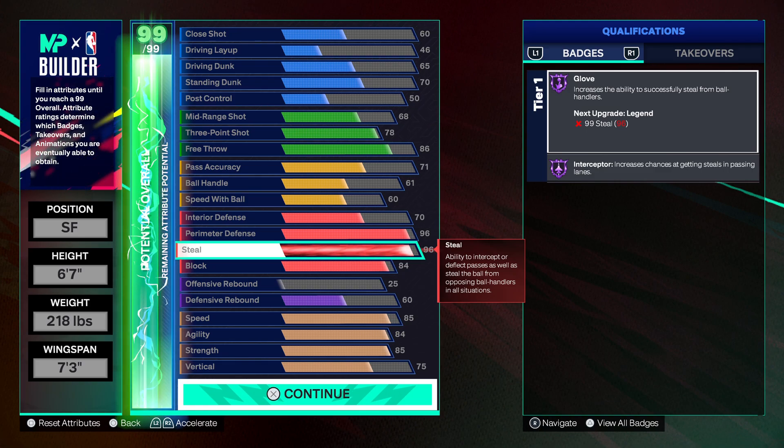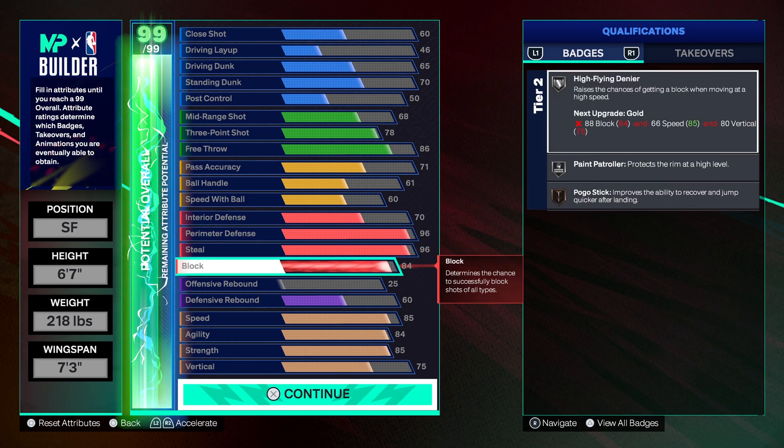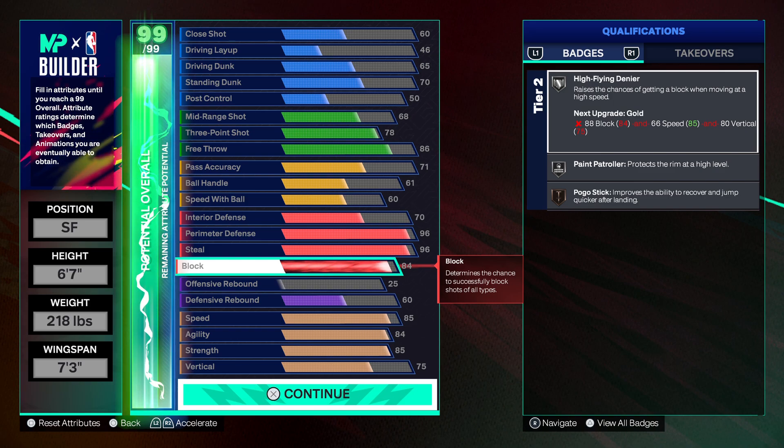The block is at 84 — you see that's giving you silver high-flying denier and silver paint patroller. And I've seen all these attributes at work.